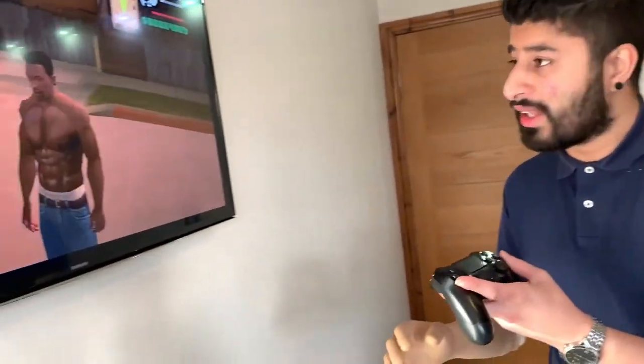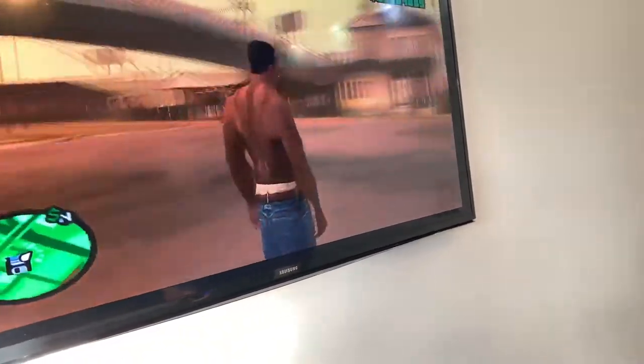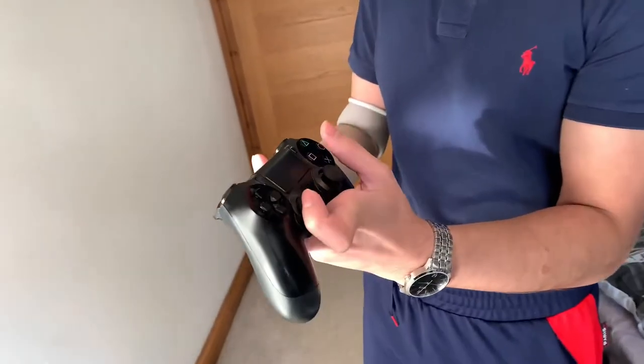I've been playing this since I was a kid on PS2, now on PS4. I've finished all the missions so I'm going to show you how I drive and how I fight in GTA San Andreas. I work out at the gym and I also work on my game. Look at that — CJ's got six packs. Is that a six pack or eight pack? Look at his shoulders, look at his back — he does need to work a bit on his legs though, but I'm going to train him. Let's get him a car.